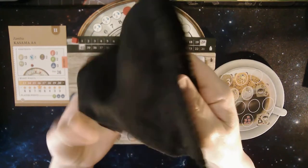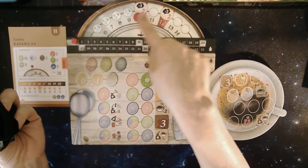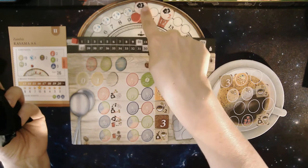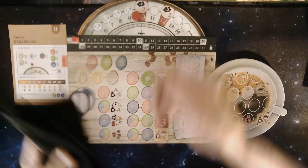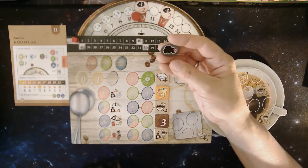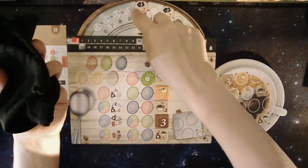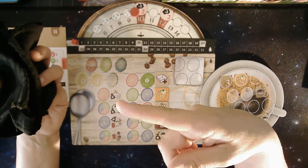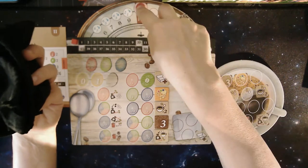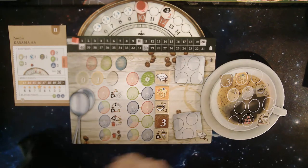My roast level goes up to two. What happens now is I need to put some smoke into my mix — one smoke chip goes into the bag. Also, this two position means whatever I pull out of the bag is going to go up not one roast level but two roast levels while it's sitting in that position. So I'm going to pull out 10 chips.